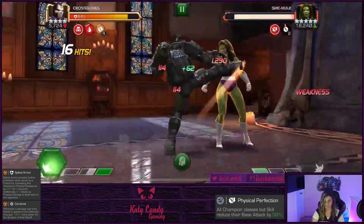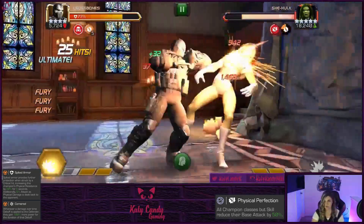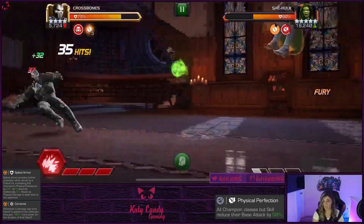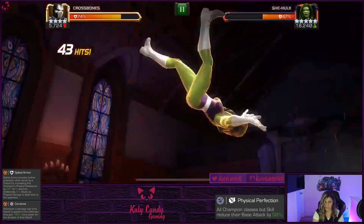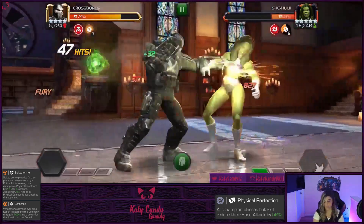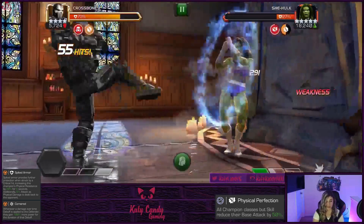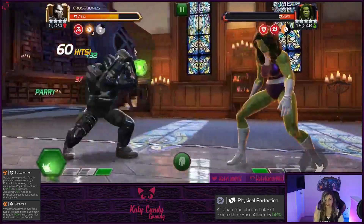Now the fun mobs — She-Hulk has Spiked Armor and Cornered. Spiked Armor means you take damage off a critical hit. Crossbones is great for Spiked Armor because his hits don't crit — any time he would crit he gains a fury which increases his special. Because of Cornered, don't launch Crossbones's Special 2 since it will put an incinerate and they'll gain power. Stick to Special 1s or Special 3s. This is a 4/40 Crossbones — not rank 5 — and he does it easy. If you have a Crossbones, now's the time to bust him out.